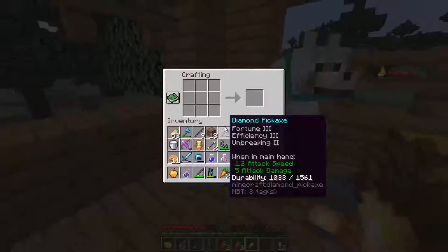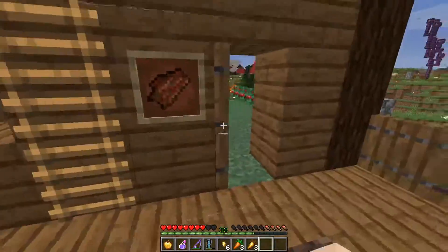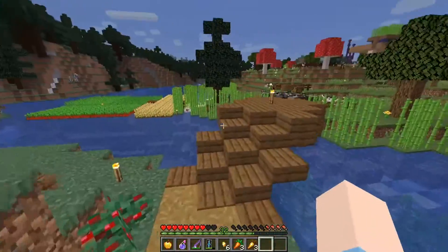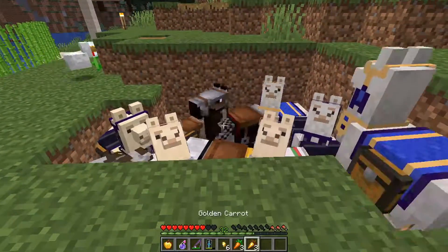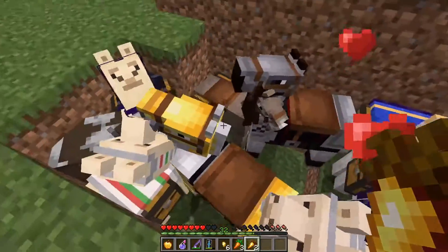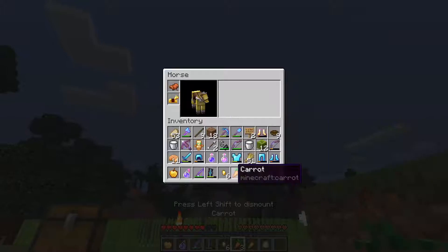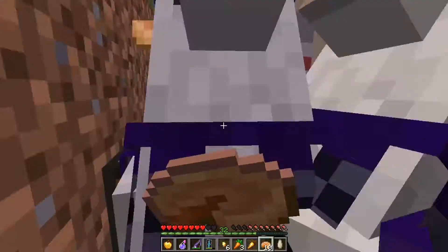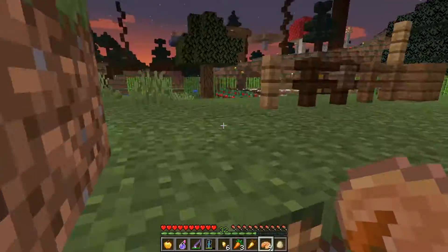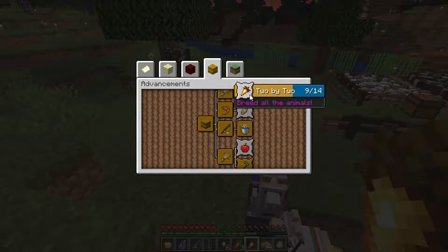I'm crafting a golden carrot. I need it for breeding - it's actually quite weird because in order to breed a horse and a donkey, you need a golden carrot. I know horses also eat apples and carrots, and donkeys eat carrots, but that's how breeding works in Minecraft. I went from level 8 to 9.